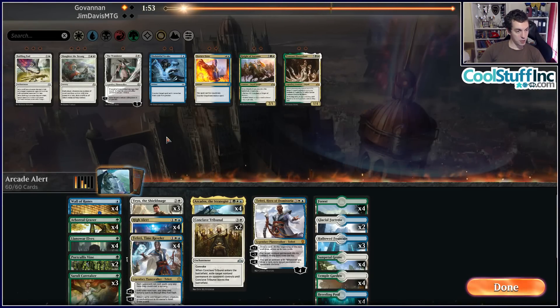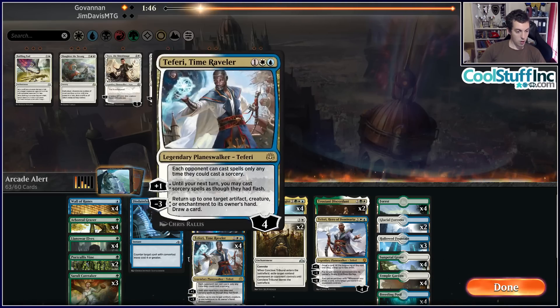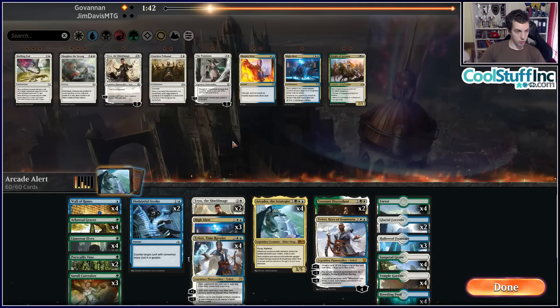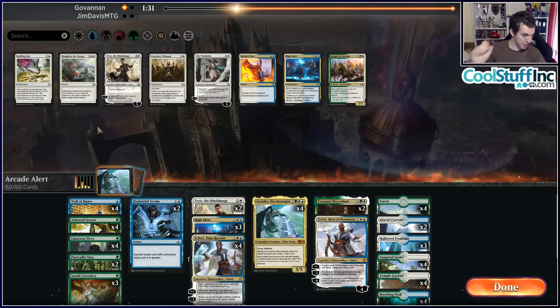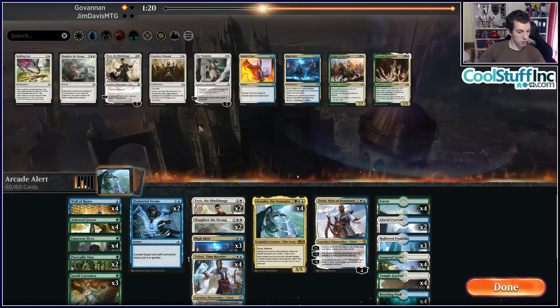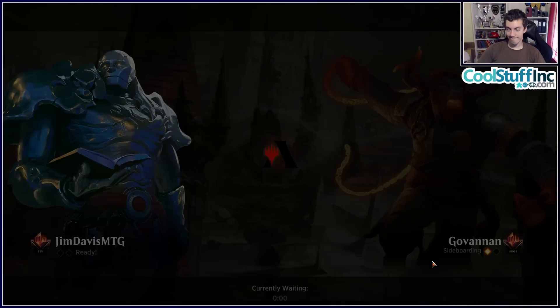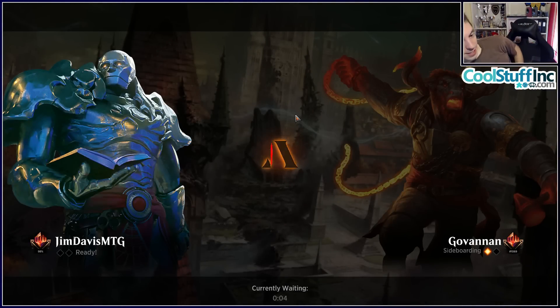Alright — there's Bant. So Disdainful Strokes, Trostani Discordants, cut Teo, cut High Alert, don't want Tribunals. Just got to cheese them out. Slaughter the Strongs too. A lot of cards to bring in. We don't know if they're a steal-your-stuff deck. Screw these. Bring in Slaughter the Strongs, cut Big Teferi. Usually play five matches but maybe we'll play a sixth match and try not to play against these same two decks for five rounds in a row.